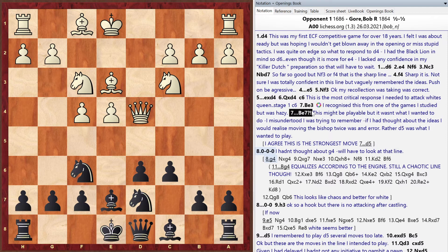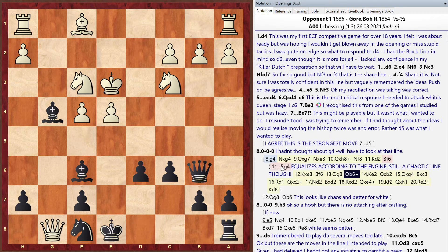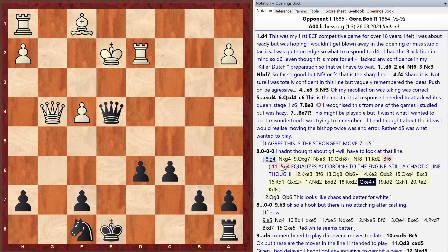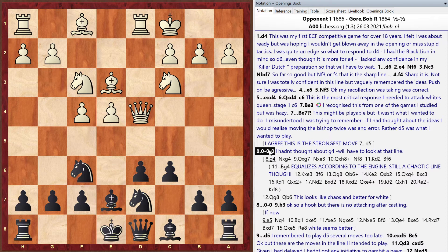Bob's opponent could have gone more aggressive with g4. Bob says seeing that in analysis made him question whether he wants this opening — it looks like chaos. Matt ran it with Stockfish: bishop to g4 equalizes but leads to a forced sequence of piece trades, checks, and mutual attacks. Bob jokes that on his first game back after 18 years, it would be too much — like jumping into a marathon.